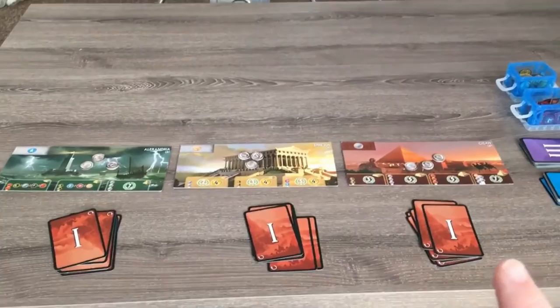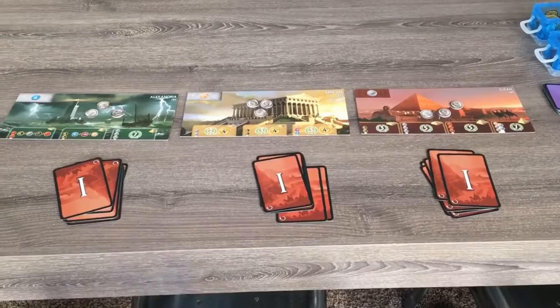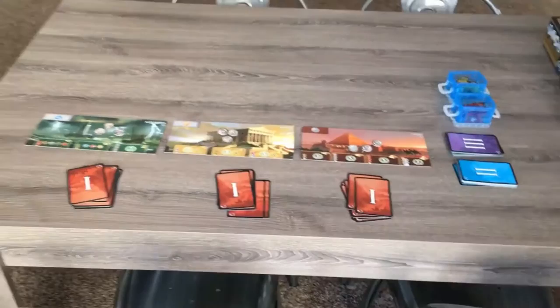Deal out the cards as you would a normal game, put the right hand player and left hand player decks by their player mats, and place your deck by your mat. Now that we've looked at the setup changes, let's take a look at the rule changes.